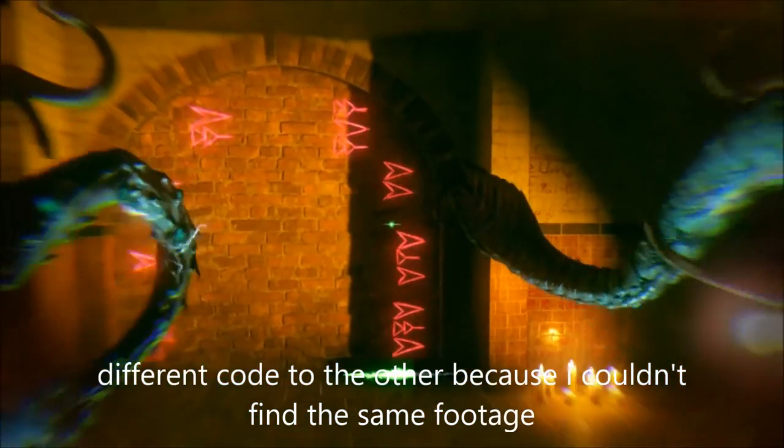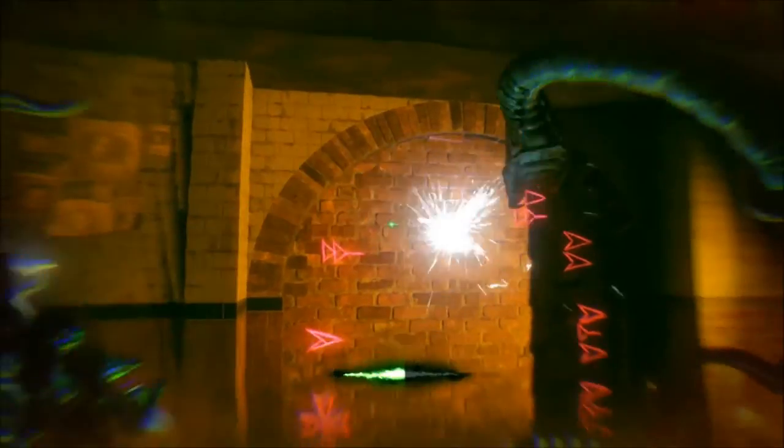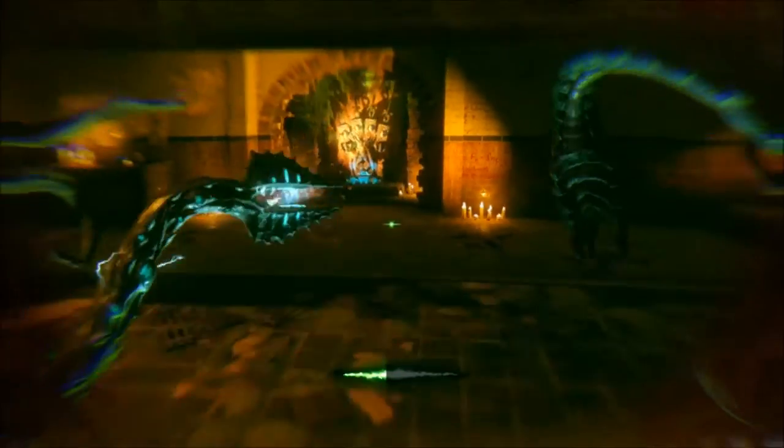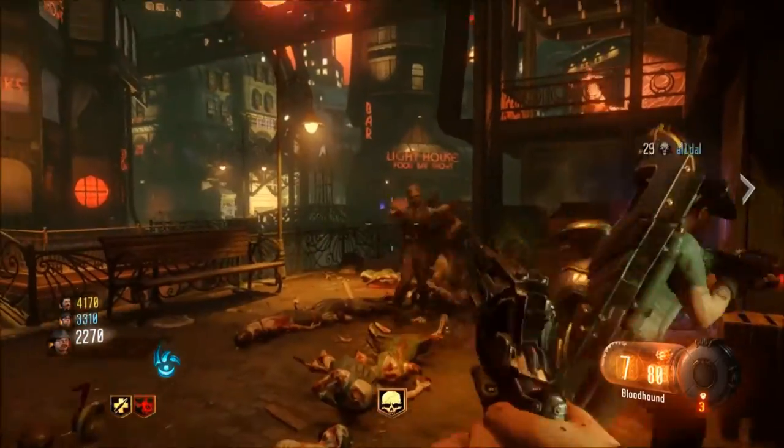Those are the three codes that you have to enter. You have to do it by pressing LT — not holding LT, but pressing LT on the door on the certain symbols that you have found.